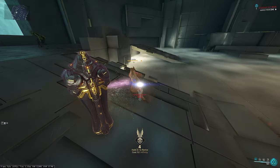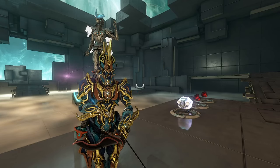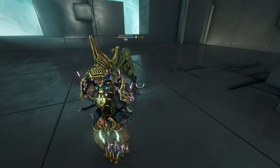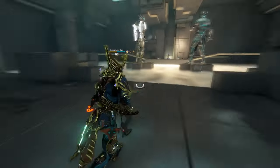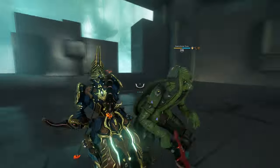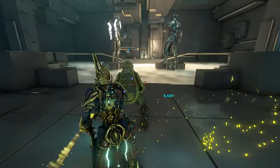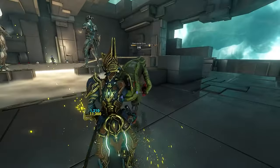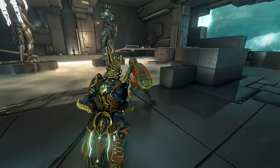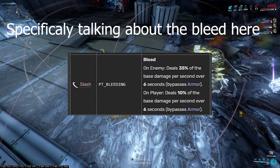His first ability, which I'll call Pocket Sand, is an animation that binds enemies and steals health. It does damage over time, which is where the lifesteal comes from. You can recast it to get more sand in enemies' eyes, hit finishers on them because they're blind, and it also does true damage, which bypasses shields and armor.